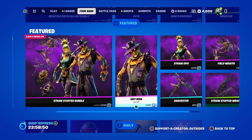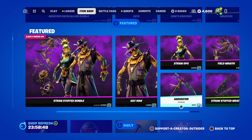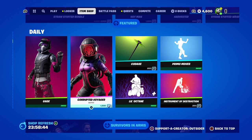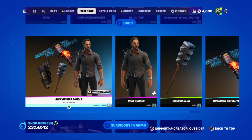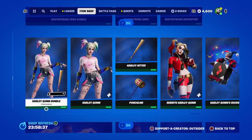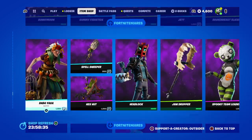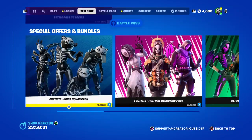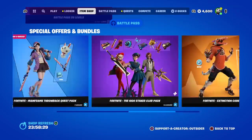They brought back the Straw Stuff bundle — I still need to get this bundle. That's $2,500. Corrupted Voyager's back, that's another good one. And everything else: DC skins, the bunny, level up. There's nothing else.